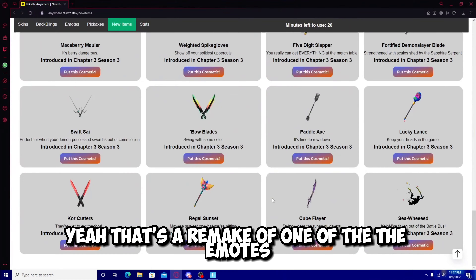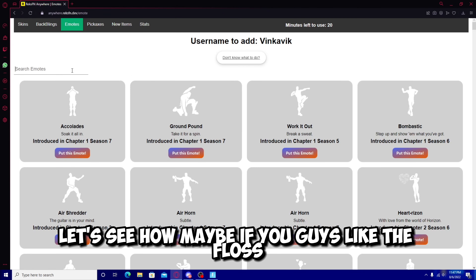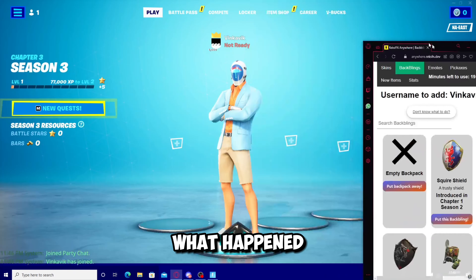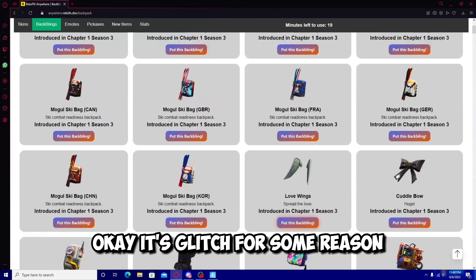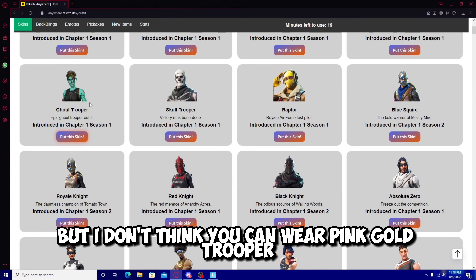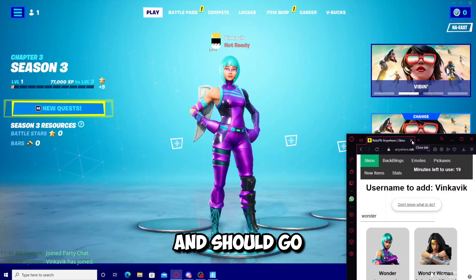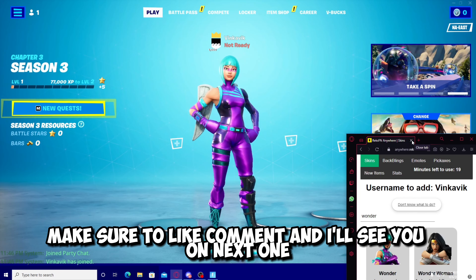You guys can also do actual emotes too, which is definitely cool. That's a remake of one of the emotes back in the day — dripping flavor. You guys can do emotes too, for example if you like the floss you guys can do the floss. Pretty sick. Obviously, back blings — I personally like the Black Shield, it's pretty clean in my opinion. It literally just glitched out — hopefully it's not glitched for you guys. If you guys have any trouble, leave a comment down below. You can search up skins too — search up Wonder, equip the skin — pretty cool, you guys can flex to your friends. That's basically the end of the video, if you guys did enjoy make sure to like and comment. I'll see you on the next one, it's been your boy Radius. Peace.